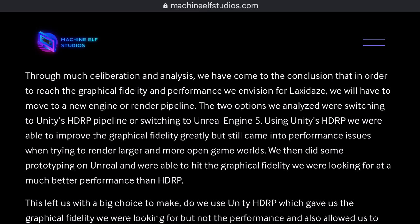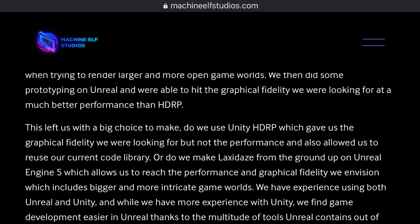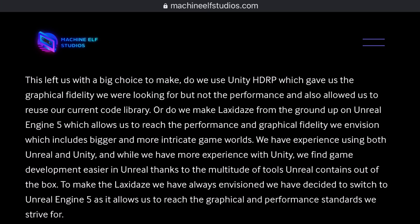When they switched to HDRP they were still having issues, so it left them with a big choice: do they use Unity HDRP, which gave them the graphic fidelity they're looking for but not the performance, and allowed them to reuse their current code library — or do they build Laxaday's from the ground up using Unreal Engine 5, which allows them to have the performance and graphical fidelity standards they want for bigger and more intricate game worlds? They have experience using both, but more experience with Unity, and they find development easier in Unreal thanks to the multitude of tools it contains out of the box, though they'd have to build it from the ground up.